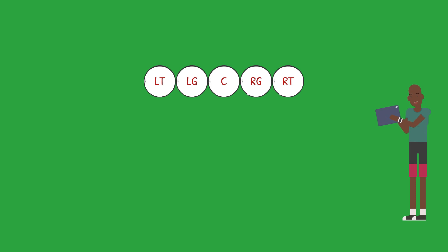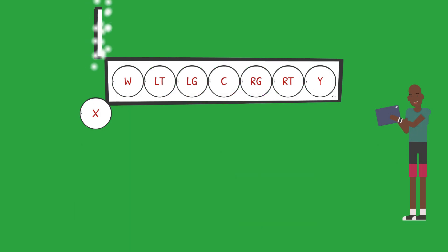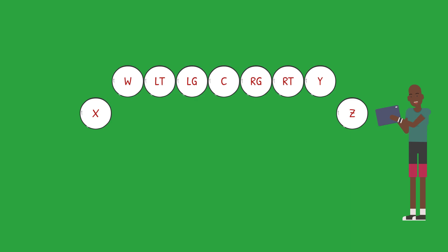Next you have your wide receivers and tight ends. These are labeled in your base formation as X, W, Y, and Z, with your X receiver being positioned to the left as the furthest player from and in line with the quarterback. Your W receiver, or tight end, lines up to the left of the quarterback and in line with the offensive line. Together with the Y receiver positioned to the right of the quarterback and in line with the offensive line, this will create a seven-man front. Finally, we have the Z receiver which positions himself to the right of and in line with the quarterback.